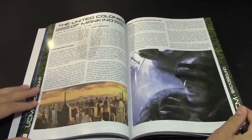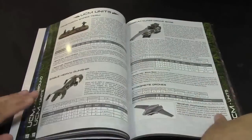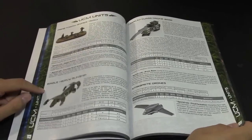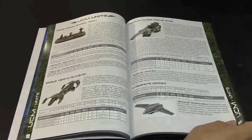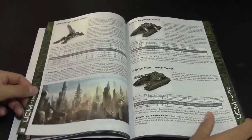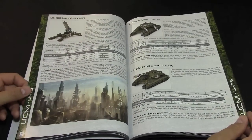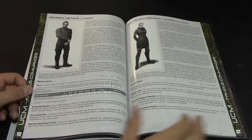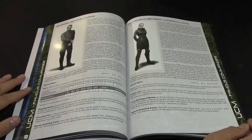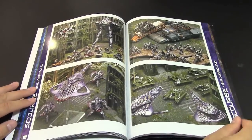Then it goes into each faction. First up is the UCM — United Colonies of Mankind — the ones coming back to reclaim everyone. New units include the sniper team, heavy eagle gunship, the new Pharam-class drone base which launches cool little drones, the Longbow howitzer, Katana light tank, and Fireblade light tank. There are also two new heroes. So you get a solid rules update even if you don't want to play Resistance.